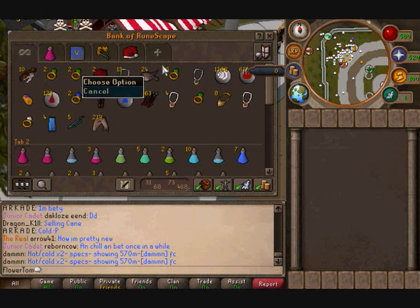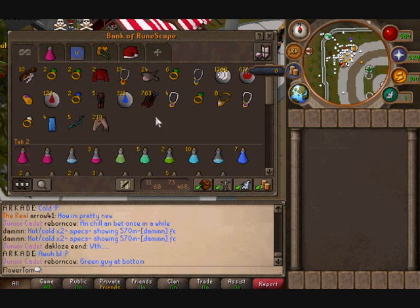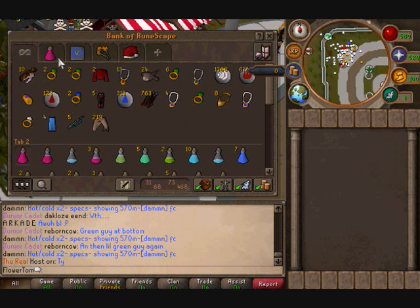My first tab is just sort of PK gear and stuff like that — stuff that I will normally use when I'm PKing, and my food, and whatever else.